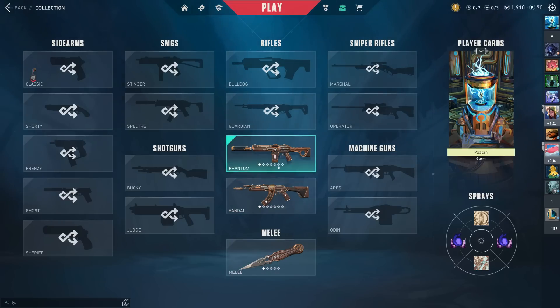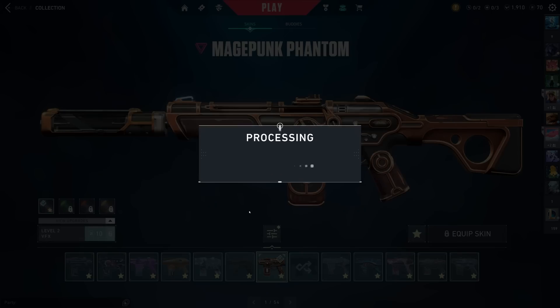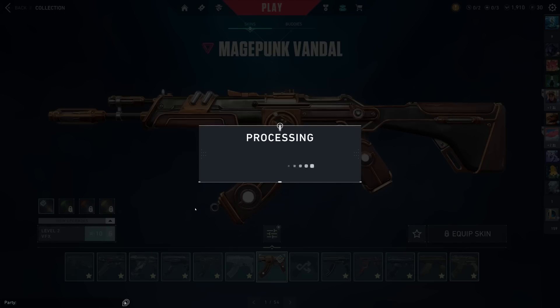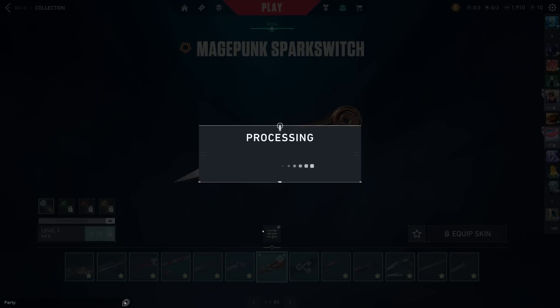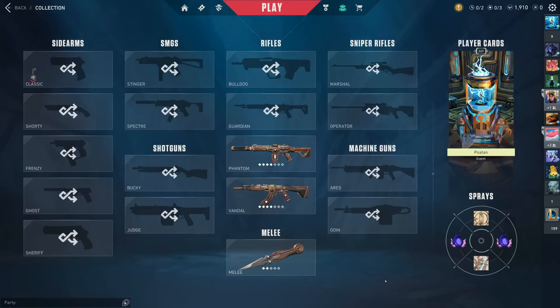First and foremost, we have to upgrade all three of these skins. I have 70 Radionite, which I hope is enough, but I suppose we'll find out. Let's favorite it and let's upgrade the Phantom first. I really need the Mage Punk melee to be level 10 — and it is 10, good. And just like that, all of this stuff is fully upgraded. 70 Radionite in total to fully upgrade this stuff without any variance.